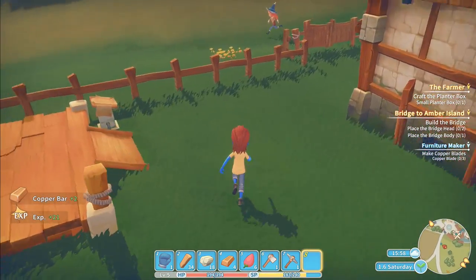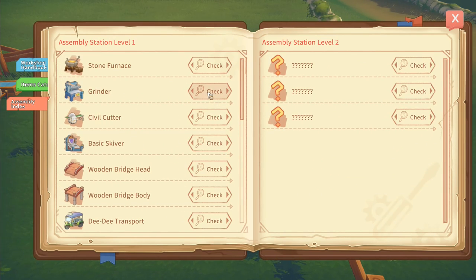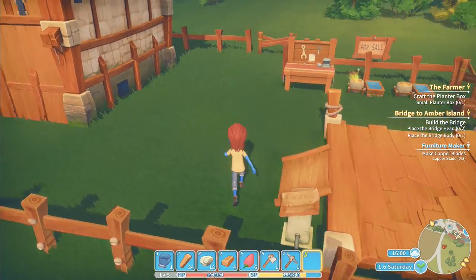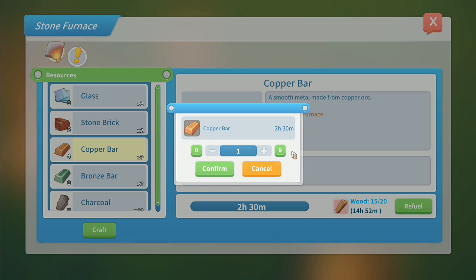I've got four copper bars. Looking at the assembly station - civil cutter requires a grinder first. I've got to make the grinder before I can make the civil cutter. Grinder - that's the one. It needs old parts, copper bar times three, and a grinding stone crafted with the work table. I need 10 stones for that and some old parts - we've already got those. I'm going to need some more copper bars as well.